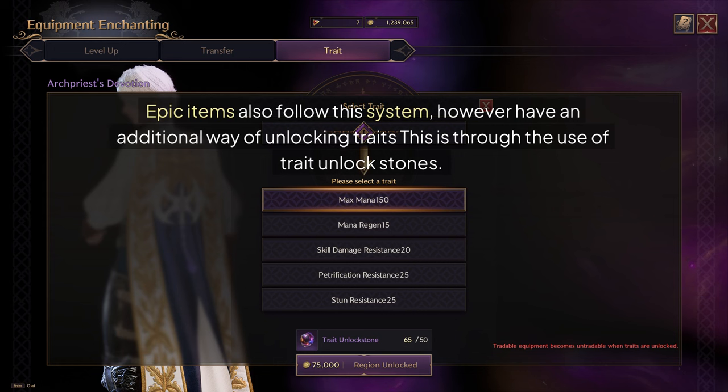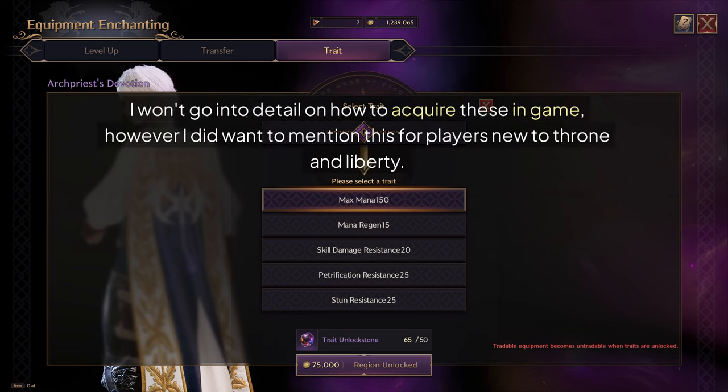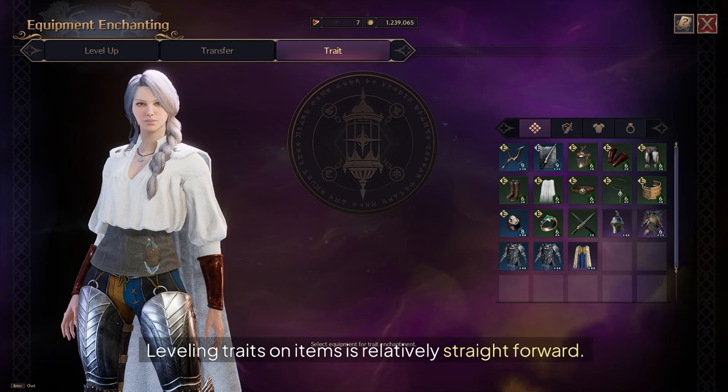This additional method is through the use of trait unlock stones. I won't go into detail on how to acquire these in-game, however I did want to mention this for players new to Throne and Liberty. Leveling traits on items is relatively straightforward — let's look at two ways to do this.